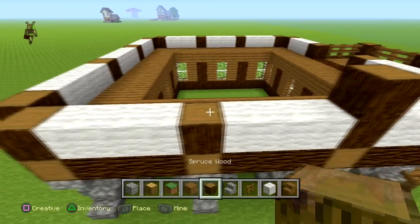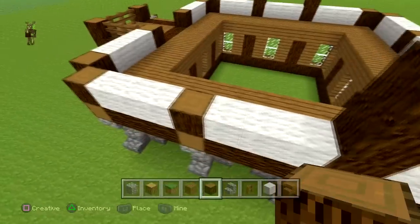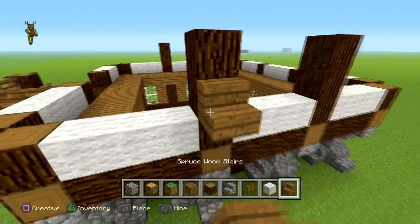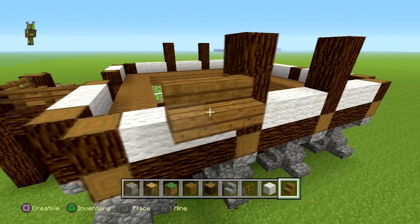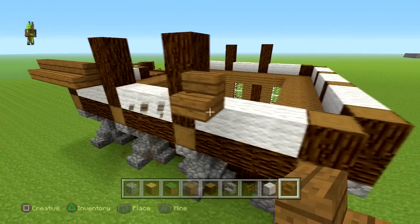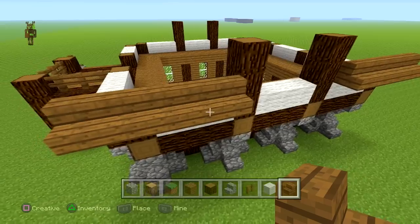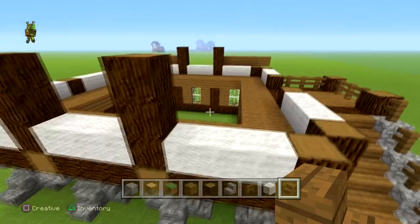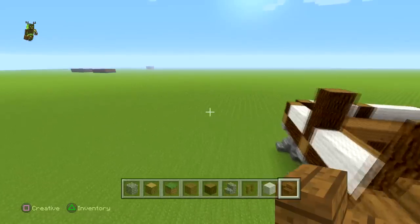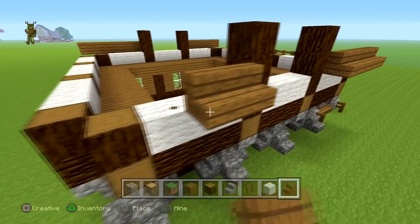Now what we're going to do is build this side up by an extra two, and we're going to do the same on the other side — one two, one two. We're going to get our spruce wood starting from here and go out like this: one two three four five. It should be five on this one. We're going to do the same at the other side as well, starting from here one two three four five, go to the other side and do the same — one two three four five.